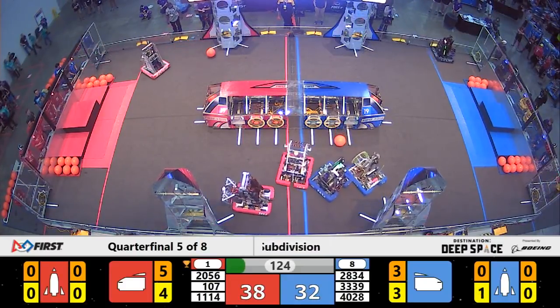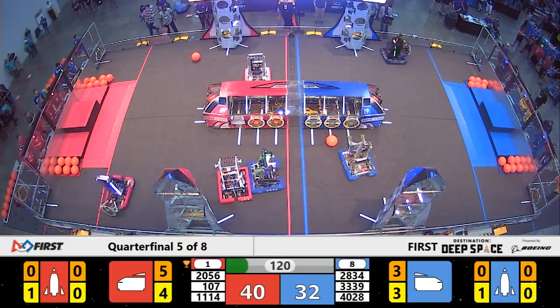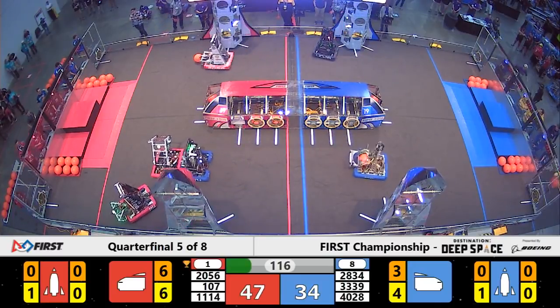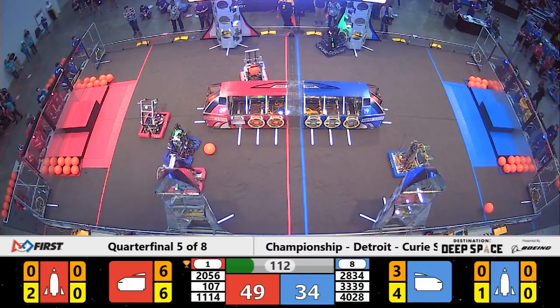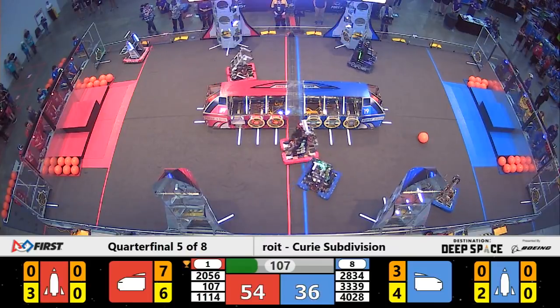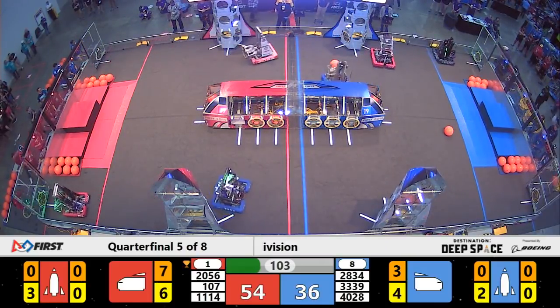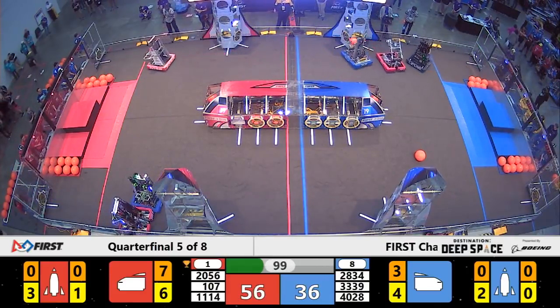We have two minutes remaining in this match. Symbotics not wasting any time — already have a hatch panel placed on the second level of the rocket for the Red Alliance. Now we have a little bit of a different strategy here employed by the Red Alliance.